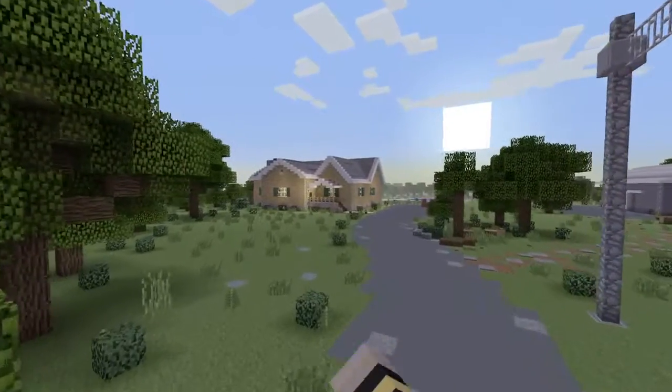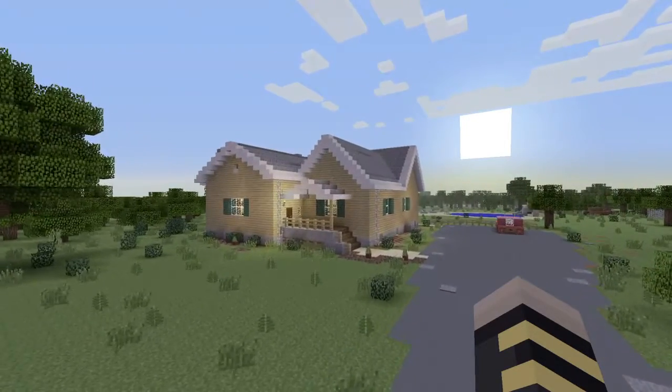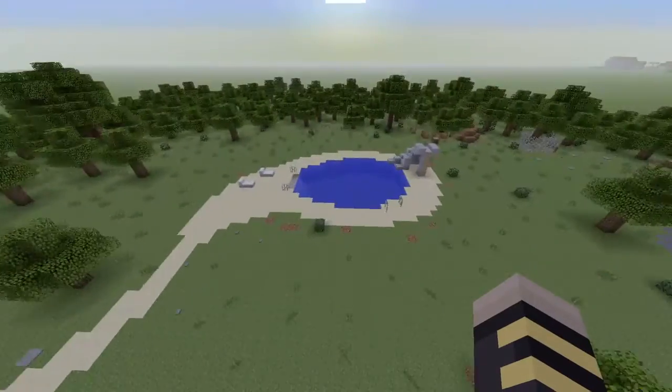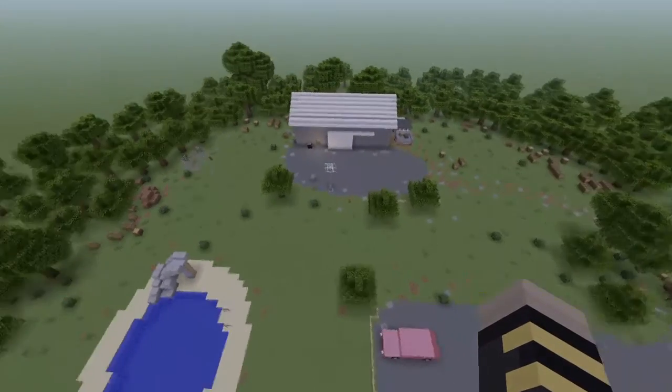This may look familiar to you guys if you do watch McJuggerNugget's. This is his house. And we have his pink car. We have his new in-ground swimming pool right here. We have a lot of detail, guys. This is crazy. This is very, very cool.